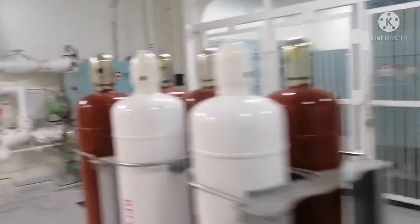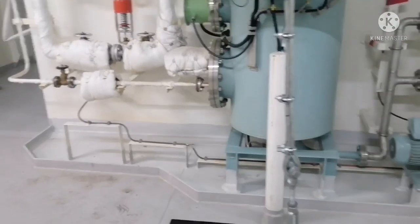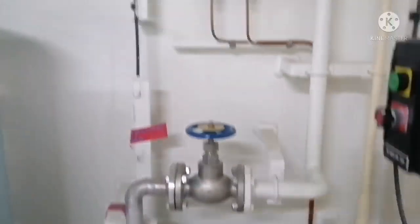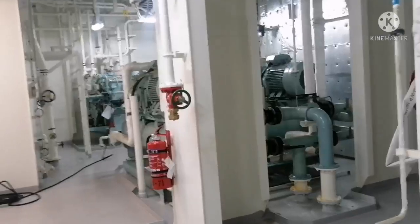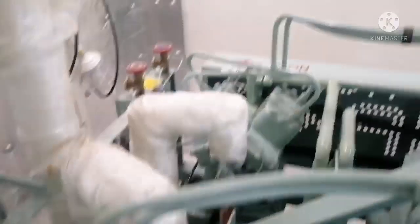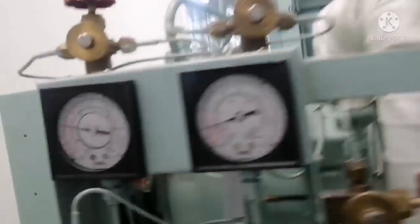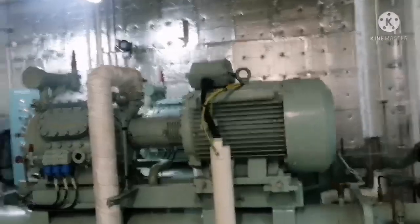Now we are going to the EC room, refrigeration room, and calorifier room. Just check the calorifier for any leakages, check the pump for any leakages, any abnormal noise, check the pressure, and check the temperature is set and obtained. This is your provision reefer plant — check for any abnormal noise. No abnormalities found — check the parameters, pressures, and everything. Usually we have two provision plants: one running and one standby. The same for the AC unit — one running and one standby.